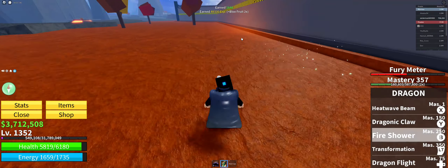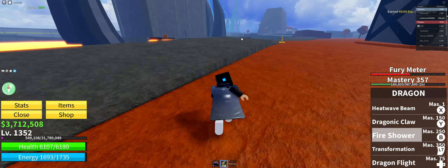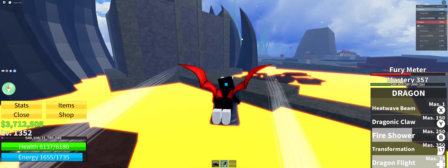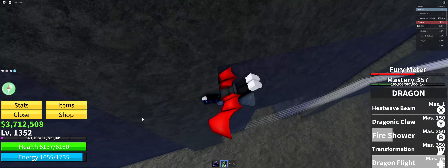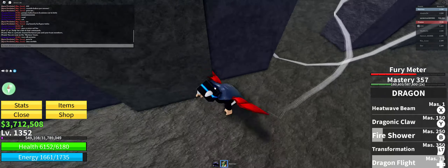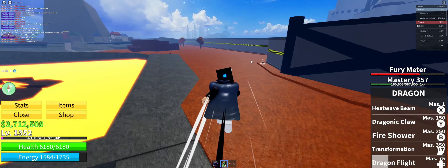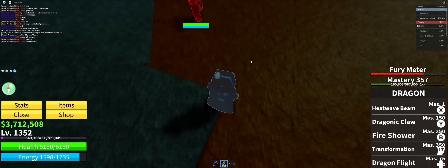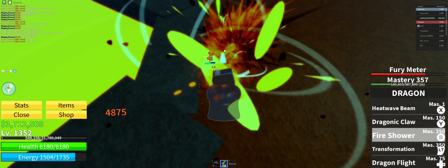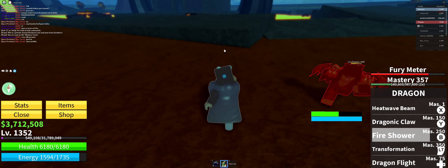He had low HP so let's try Fire Shower on a stronger one. Let's enable Instinct and test it on this NPC right here. All right, so that does 5,000 damage.